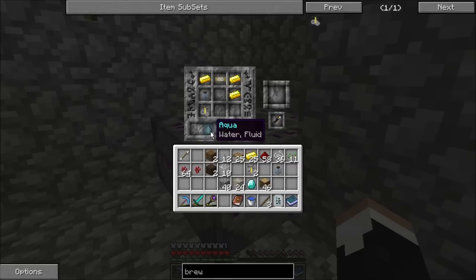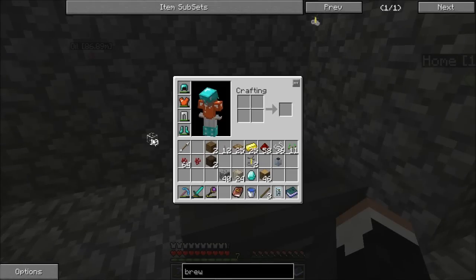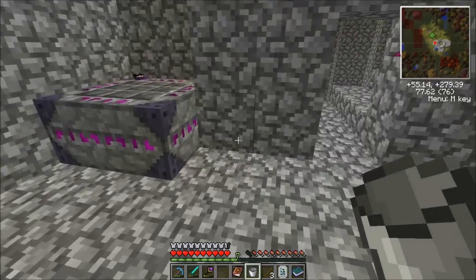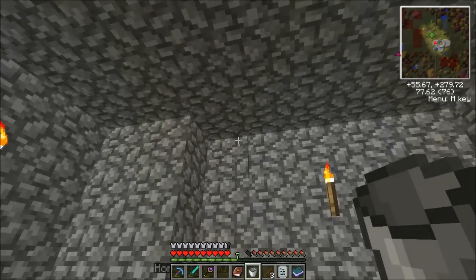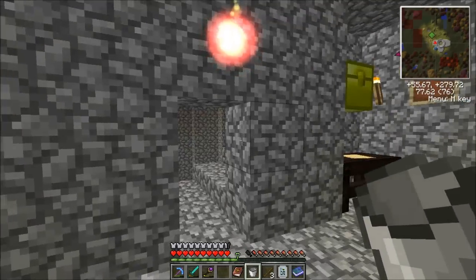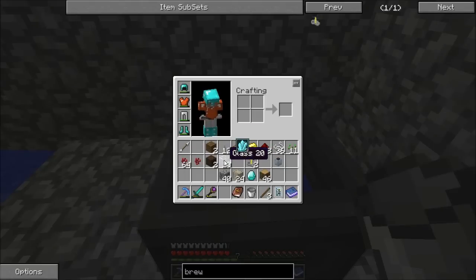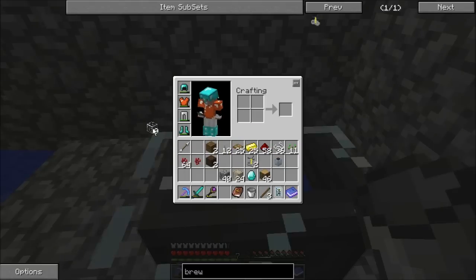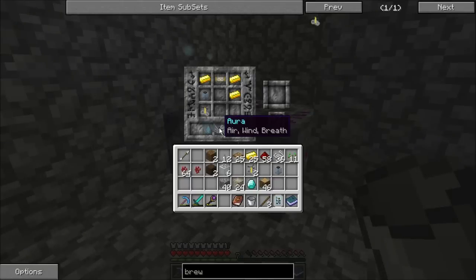This is going to require 8 Aqua, 8 Aura, and 8 Vitreous. We can get Vitreous from glass. Four pieces — it just so happens this is pure Vitreous, so four of that will satisfy our need for that. We need some Aura and we need some Aqua. Aqua — we can get Aqua out of clay, but not nearly enough. Some bottles might be the best way to do this.